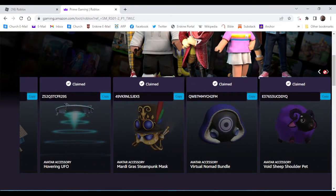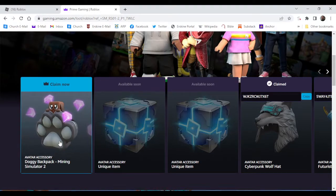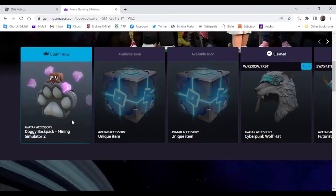The last one we got was the Void Sheep Shoulder Pet. This is a new one — the Doggy Backpack from Mining Simulator 2.